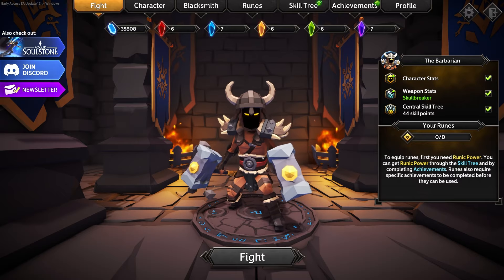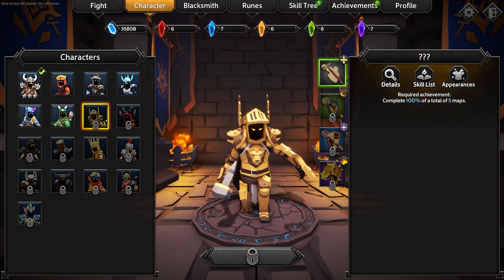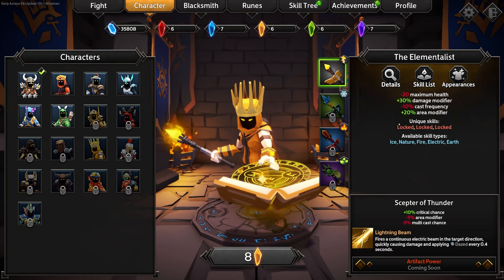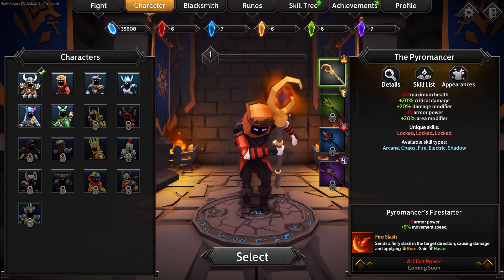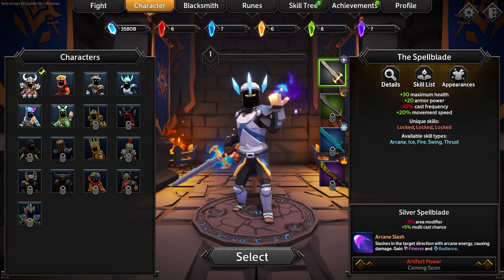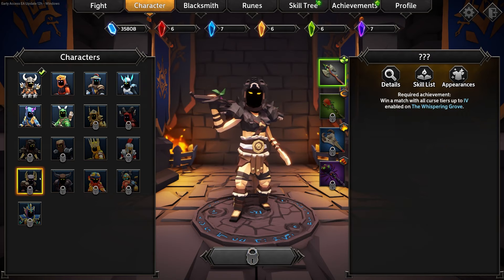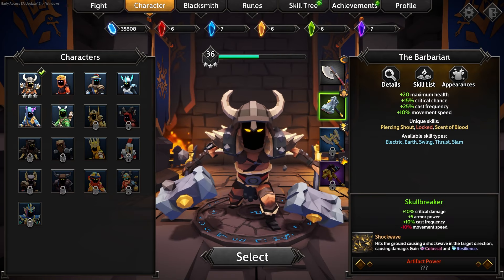So this barbarian here is yelling at us — he is the first character you're going to be given. There are a lot of different characters here, 17 characters to be exact. I've unlocked six of them so far. There are different achievements you need to get in order to unlock some of them. They all have the same visual style of a really hidden face with brightly colored eyes, but all the designs other than that are really cool. There's like a death knight on a horse — super cool.